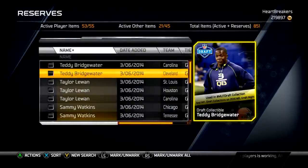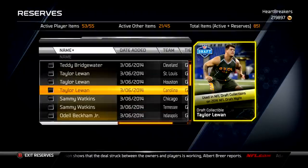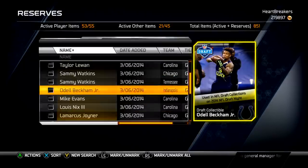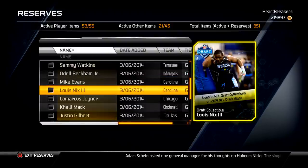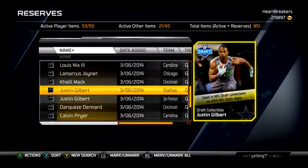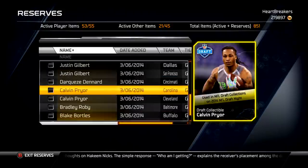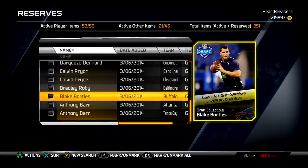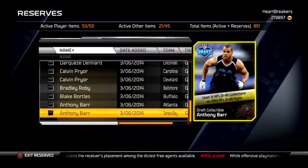I've got two Teddy Bridgewaters — Panthers and Browns; three Tavon Austin — Rams, Texans, and Panthers; two Sammy Watkins — Bears and Titans; Odell Beckham Jr. Colts; Mike Evans for the Panthers; Lewis Nix for Panthers; LaMarcus Joyner Bears; Khalil Mack Bengals; Justin Gilbert — two of those for Cowboys and the 49ers; Dax Prescott Bengals; Calvin Pryor — two of those, Browns and Panthers; Bradley Roby Ravens; Blake Bortles Bills; Anthony Barr Falcons; and Anthony Barr Bucks.